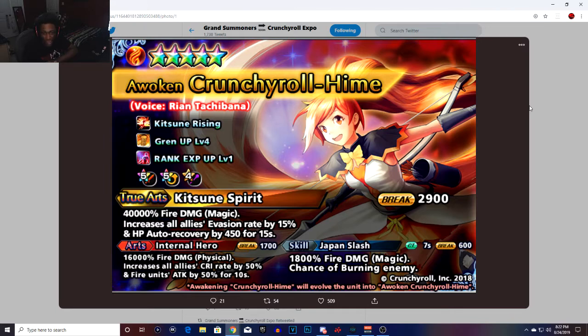So this is the new crossover unit. The break is 2900. Her skill is Japan Last, CT 70 seconds, with a break of 600, dealing 1800 fire damage magic with a chance of burning the enemy.